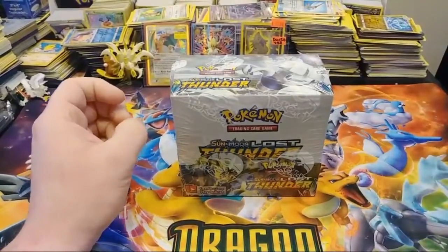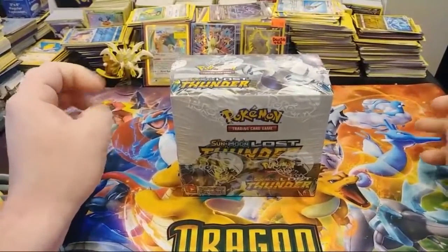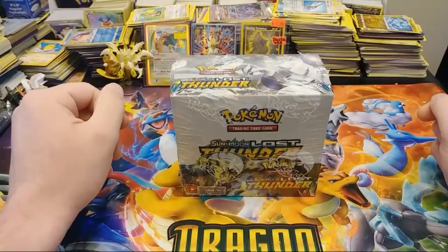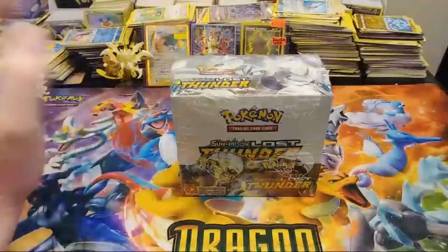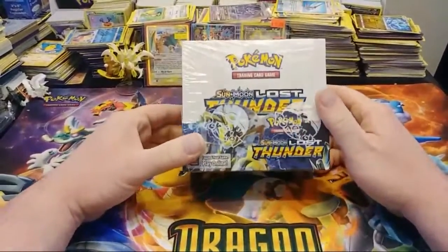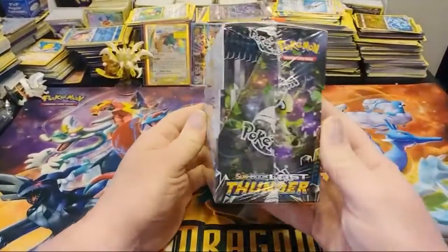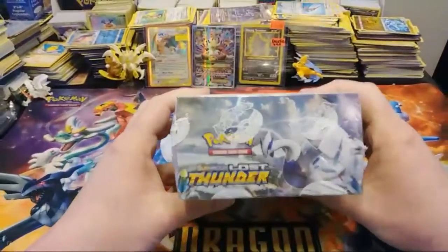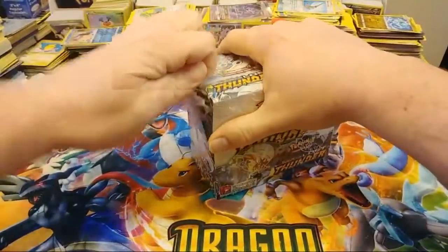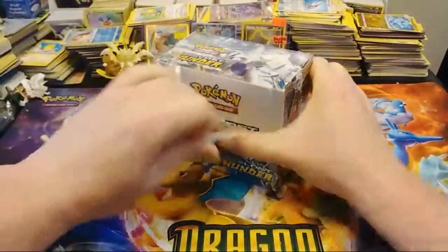I also picked up the Eevee Pikachu Pokeball thing, but I haven't picked up the Tapu Lele fifty-dollar thing yet. Lost Thunder booster box, here we go. We have Zeraora on the front, Blacephalon over here, Celebi and Lugia on the top — the mascot. That's the card I'm looking for the most, first and foremost the Hyper Rainbow Lugia.